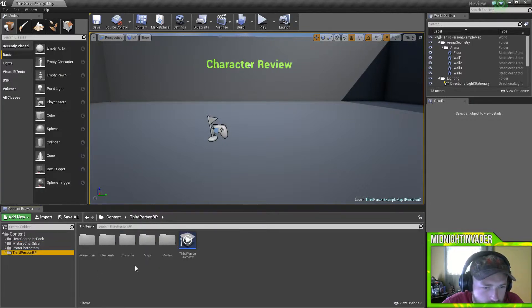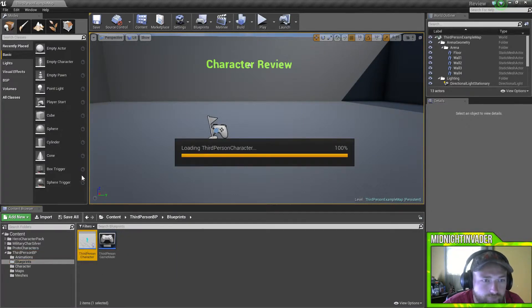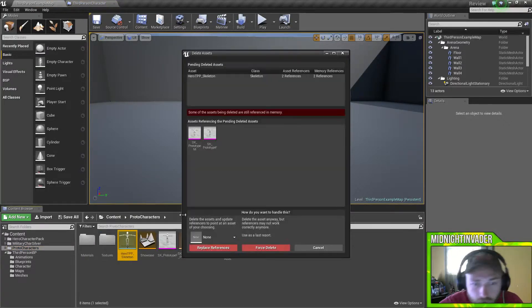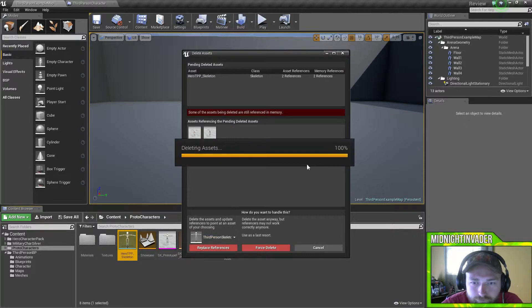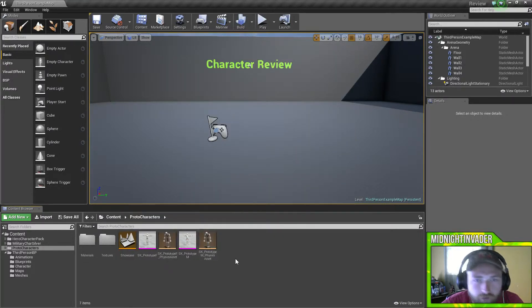We'll go ahead and add these in and play with them for a minute. I'm just going to use the standard third-person blueprint character controller. So go to blueprints — before I can even do that though, I need to go back into the prototypes, delete that skeleton and replace it for the third person. We'll go ahead and save that. This is going to be a three-part series — the character part, then we'll move on to levels and different stuff like that.